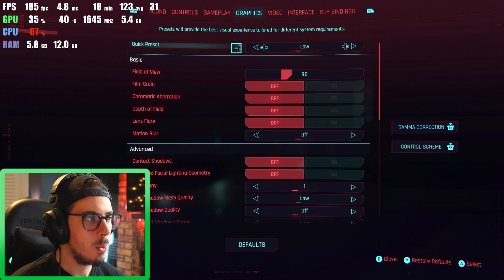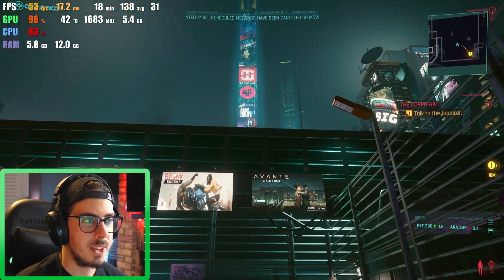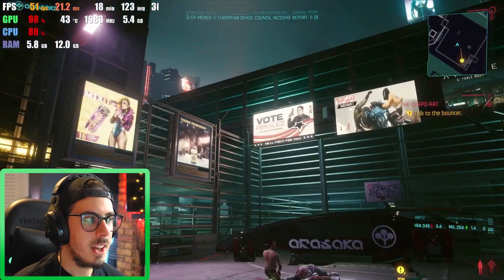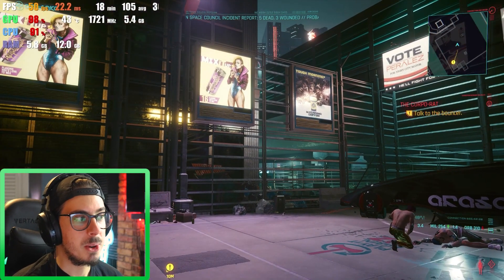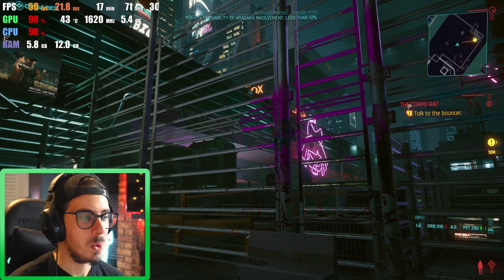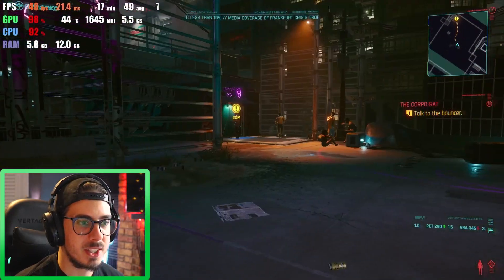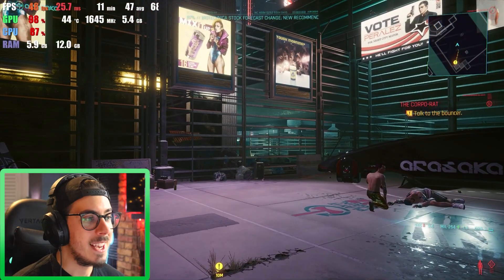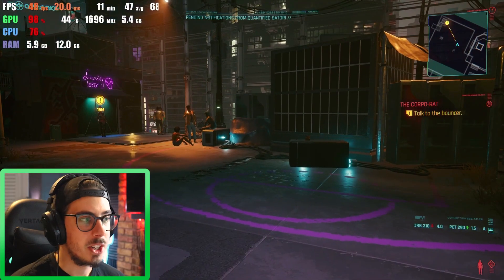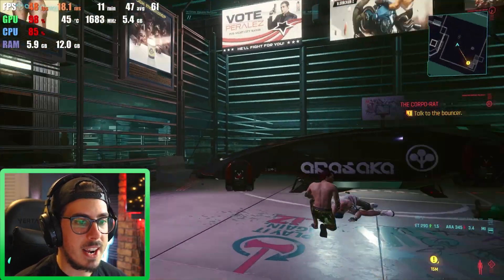Starting off at low on Boost, this is how you're going to get closer to a solid 60fps gameplay. Even on low, because of the quality of this game, GPU and CPU are still very much up there at its lowest setting. On low, you lose a lot of textures, shiny reflections, and surfaces look a bit duller. If you're more interested in just performance gameplay, Boost is absolutely fine — stick it on low for the highest frame rate in gunfights.